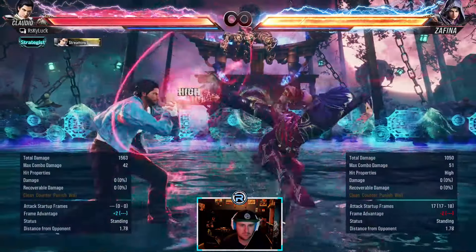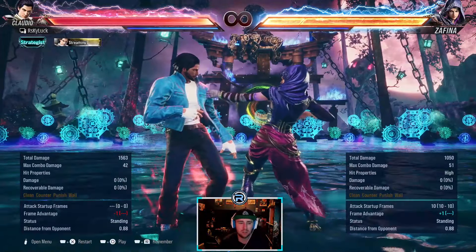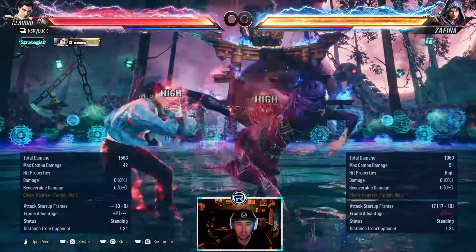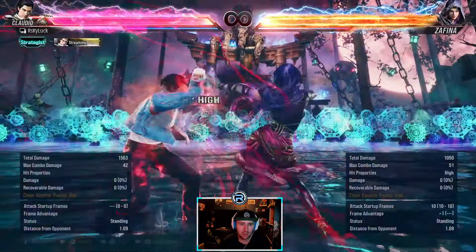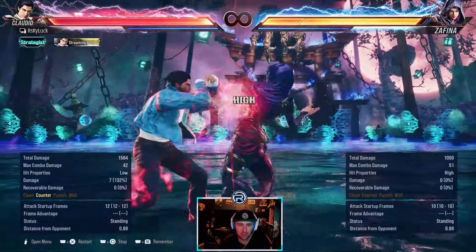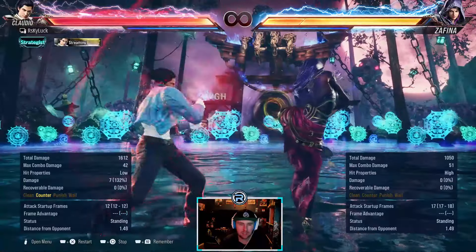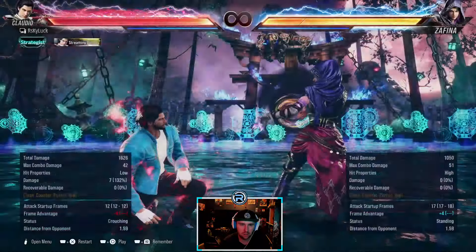This jails and puts her in stance. When she does this move you're technically in a mixup even though she's minus, because she's got like a power crush and a low from it that'll beat jabs and stuff. But down 4 beats absolutely everything — it used to, I assume it still does. She can cancel the stance — 1, 3 cancel and low — but if you don't want to eat a mixup you can just down 4, because she can't low parry or block low.